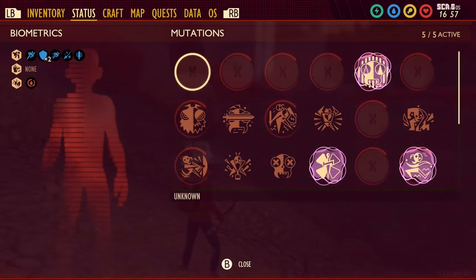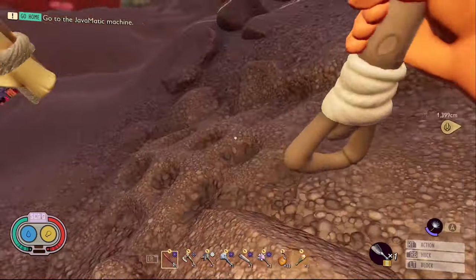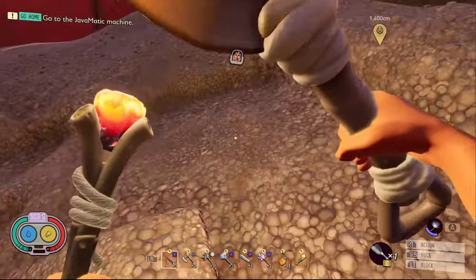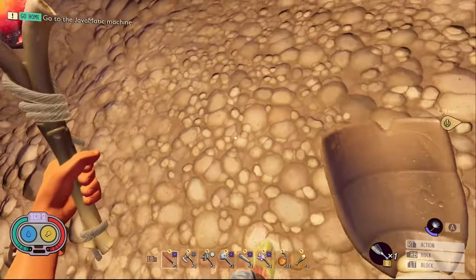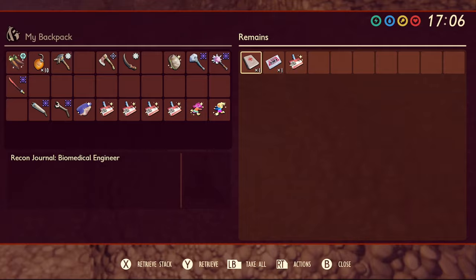The fourth tape from Time Ominous is called Endless Possibilities. In order to get this tape you're going to need to come to the sandbox in the top right corner. There is a footprint. Inside the footprint you need to dig in the same location that I do and you'll find a buried skeleton. This skeleton has this tape on its body.